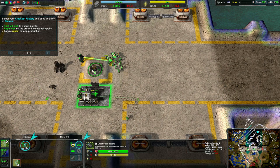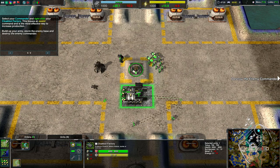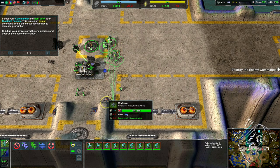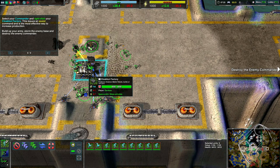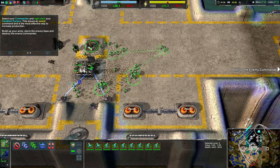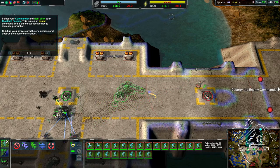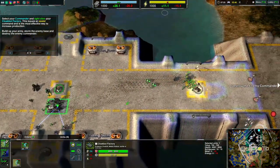Shift left click to create queued units. Right click on the ground to set up rally point. I got all the things. Select your builder, right click — it'll assist with building. This is an assist command. This is the most effective way to increase production. Build your armory, store a new base, and destroy anything near the commander. Got it. Oh, I see — there are drones that helped me build. What's the point of this rally point if no one is using it?